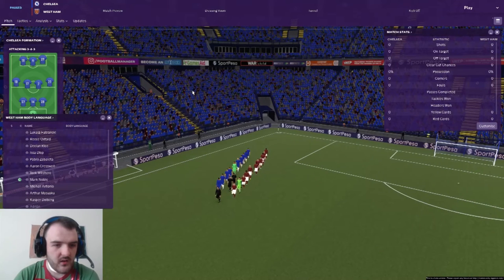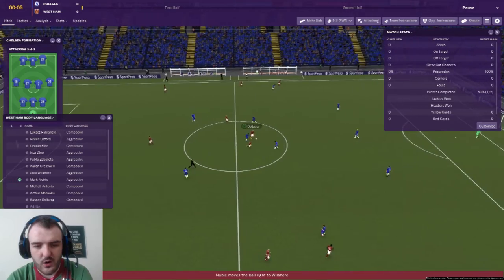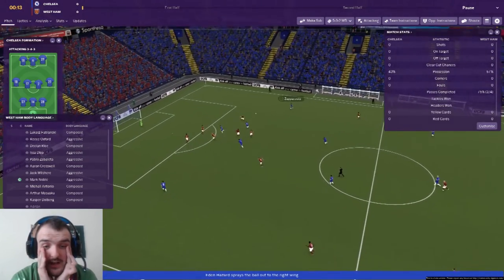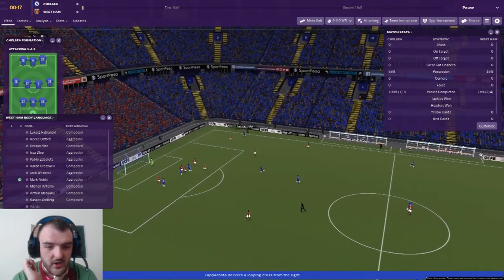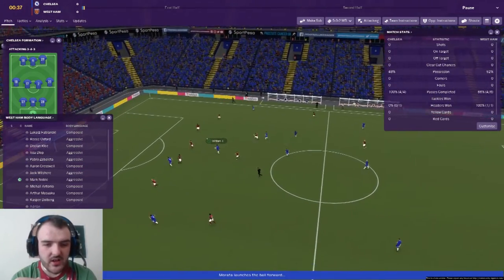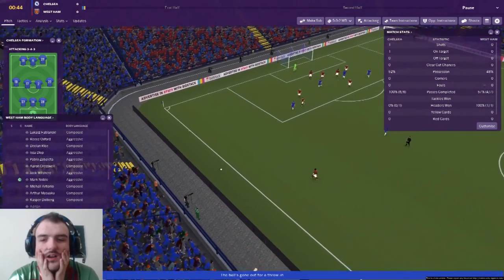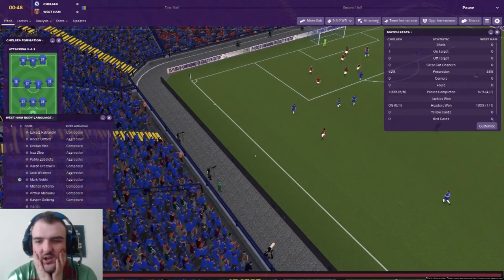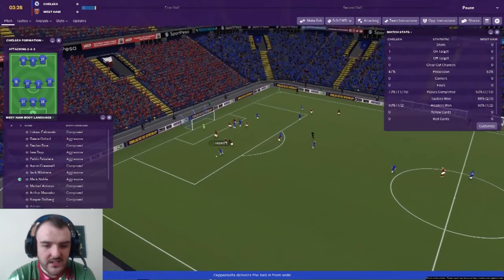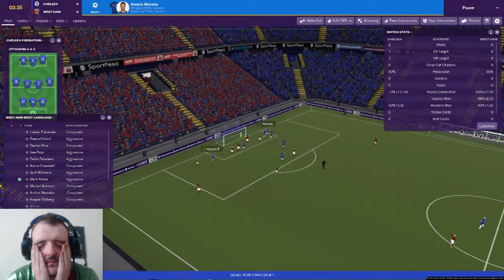Here we go - Dolberg to Noble to Wilshere, forward to Dolberg who plays it wide to Zabaleta, but he's not quick enough to get to that. Hazard's in space early doors, beating everyone, goes wide to Zappacosta who crosses it in. Fabianski thankfully clears that up. Chelsea come forward again straight away and Giroud is through - he shoots and hits the bar! Chelsea have the ball again with Zappacosta crossing to Hazard in the box and Chelsea take the lead.